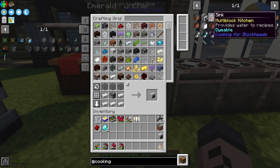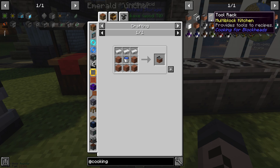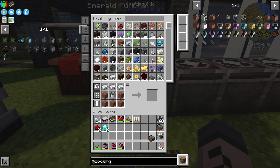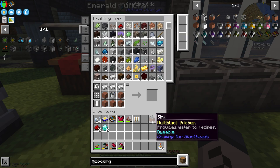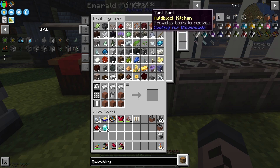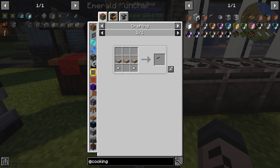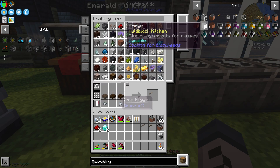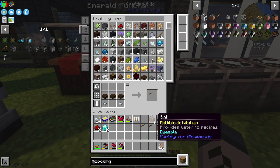Next on the list — the powerhouse, the sink. So amazing — it can even be used to cool a nuclear reactor. If they used Minecraft technology in real life, turns out all they really need is a kitchen sink. A tool rack — we're going to need tool racks, so a couple should do the business. We'll make three for good measure.